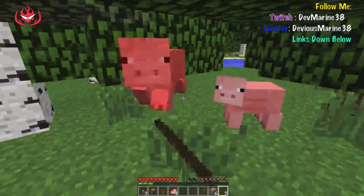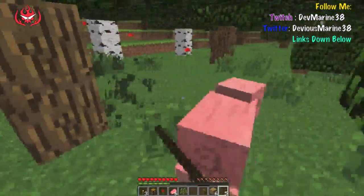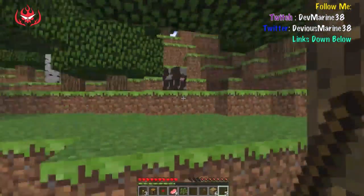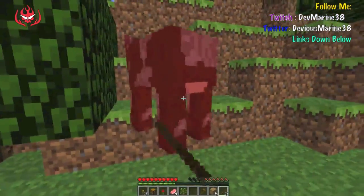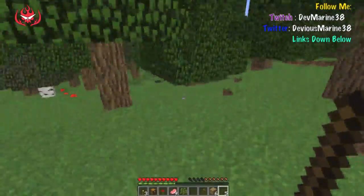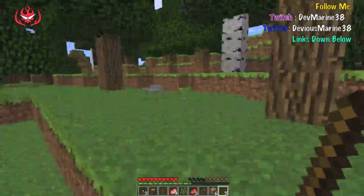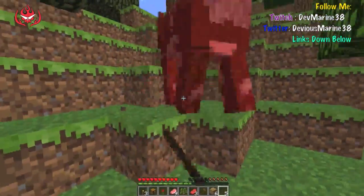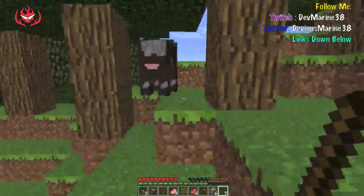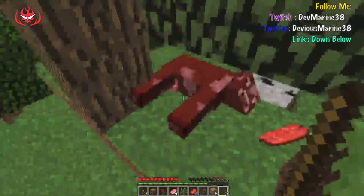There's the pig — he's running! There's a cow out there too, we might as well stock up on food while we can. We got nine meat already. Let's kill this cow. I don't know where horses spawn. There's a lot of food around here. There's another one — I'll just kill all of them and take their meat. We're gonna need it, our food is down so much already. There looks like a little mine right there too.